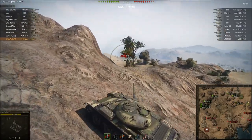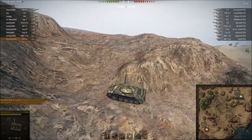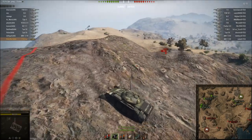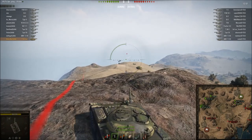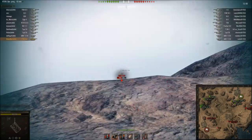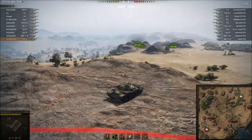I drive up here because what the enemy might like to do — also in a random battle — is to send a light tank up this side on this mountain to spot your base, as you can see. They have perfect shots into your base from up here. So I drive up to make sure they can't use this position. And lo and behold, I meet a 1390 — I track him. I don't have the best gun depression, but neither does he, so it's okay.